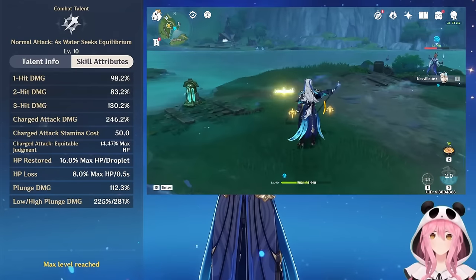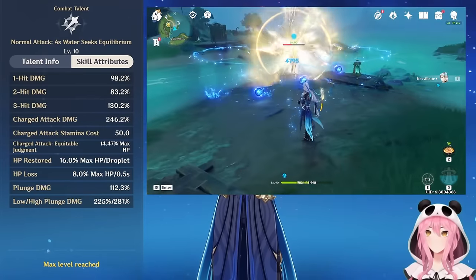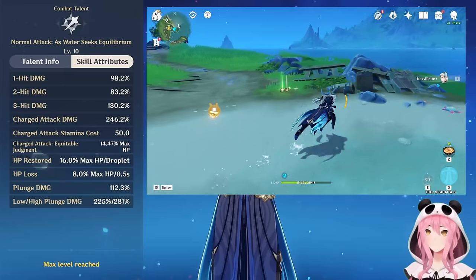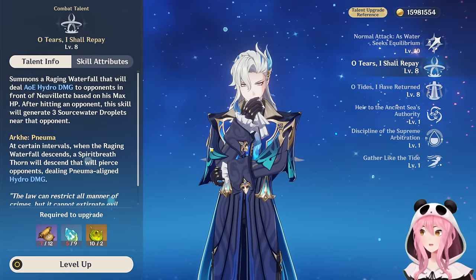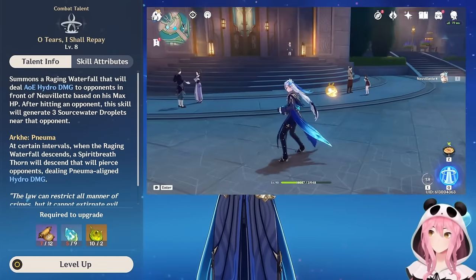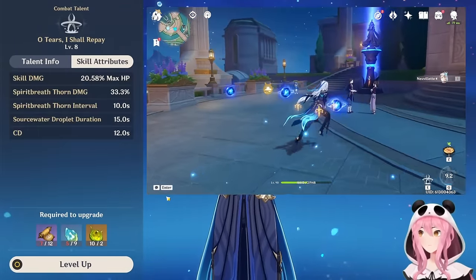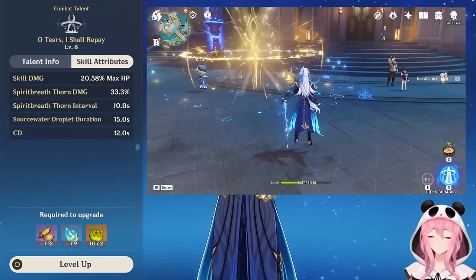Looking at the skill attributes, his charged attack is based off his max HP. So when building Neuvillette, you just want HP — you do not want to give him attack buffs or build him for attack. Attack percentage main stat on Sands, for example, is not needed at all. Characters like Bennett aren't actually going to benefit Neuvillette because Bennett only buffs attack, whereas Neuvillette only needs max HP.